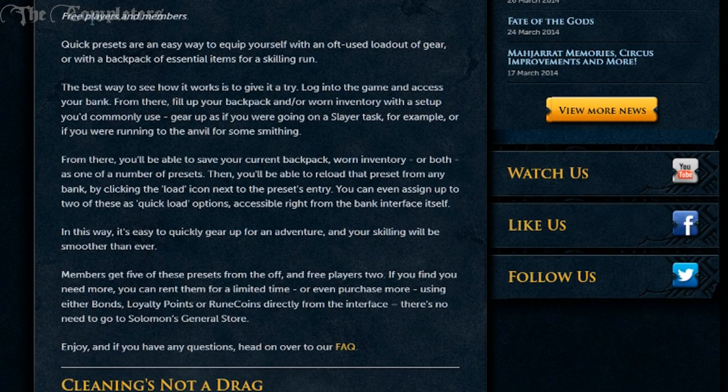So in a nutshell, for free players and members, quick presets are an easy way to equip yourself with an often used loadout of gear, or with a backpack of essential items for a skilling or boss run. The best way to see how it works is simply to give it a try, so you may as well log in and do it. But basically, you set it up — we'll stick with the inventory first so I can explain this, hopefully I can make this easy to understand.